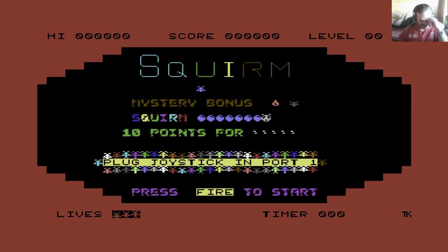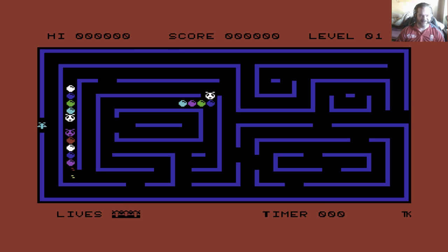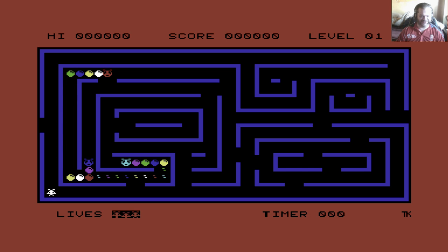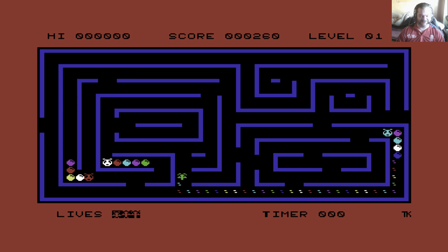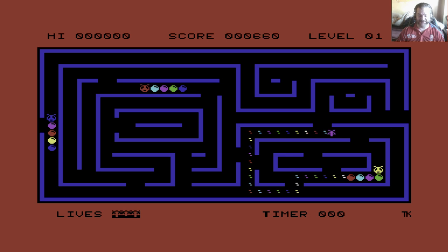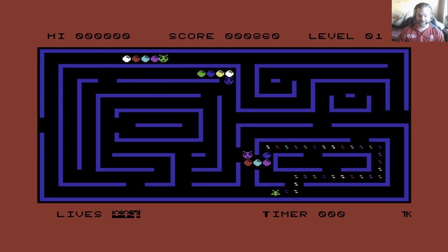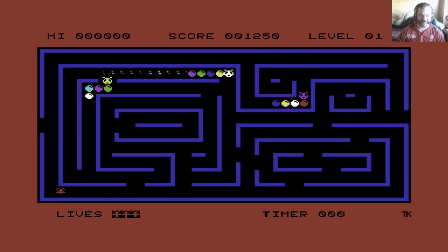Let's get a game underway and I'll try explaining this one. So you are this thing — it's basically, as you can see, a Pac-Man game. You need to collect these eggs which are released by the Queen Worm. Once you've collected enough of them, you can then go on to the bonus stage and then on to the next level.